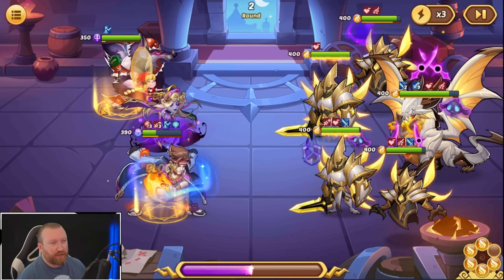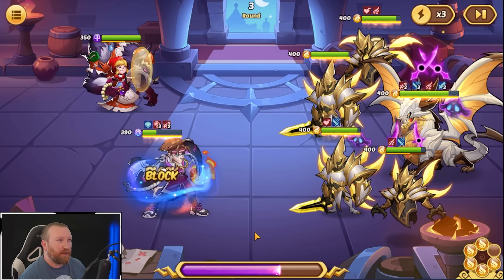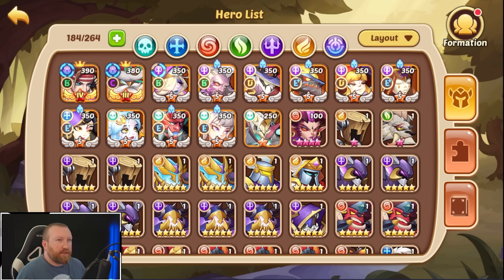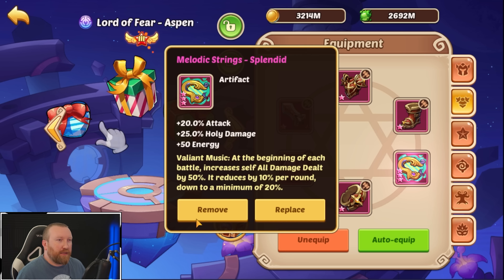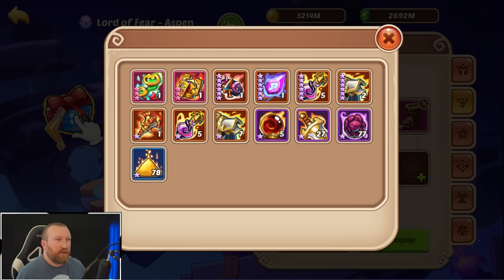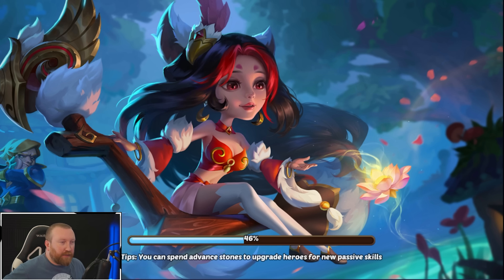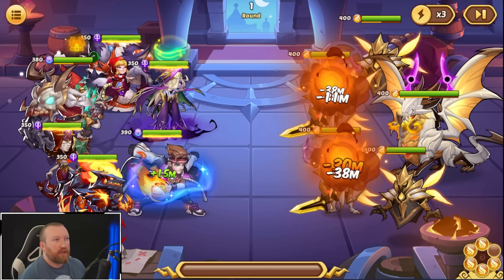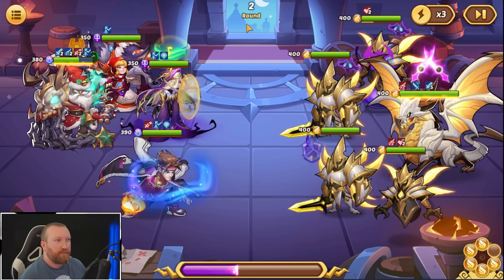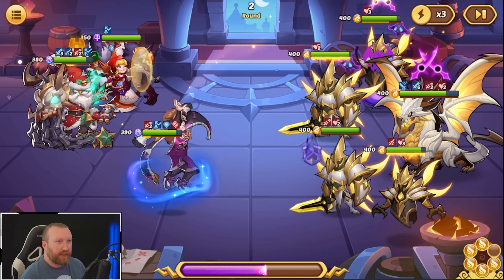He needs to get a heal or something — maybe Melodic is too offensive for him. Maybe we put the Crown on him. I know it sounds weird but still build him offensive. He's not getting that huge burst damage because he's going down too easily — we need him to get multiple actives off. There we go, there's an active! If he can tank and get a few actives off, that would be good.